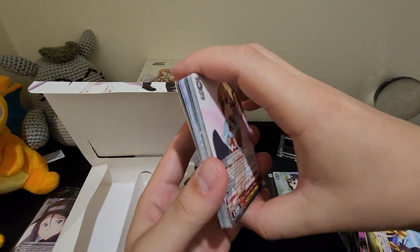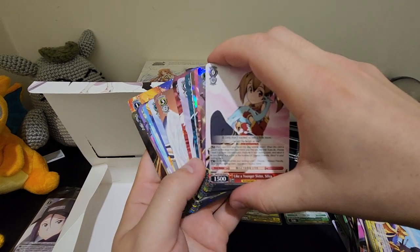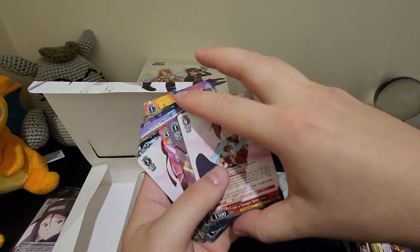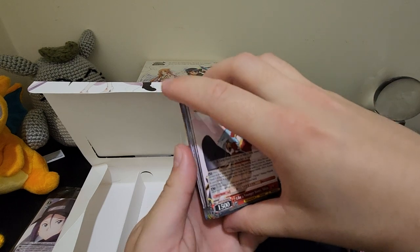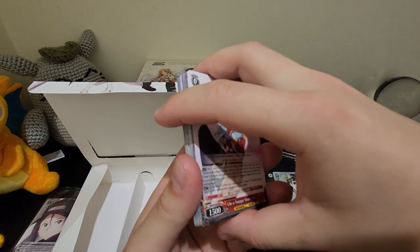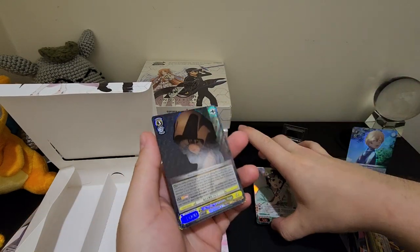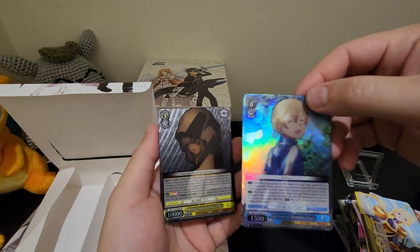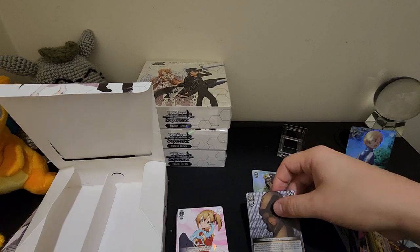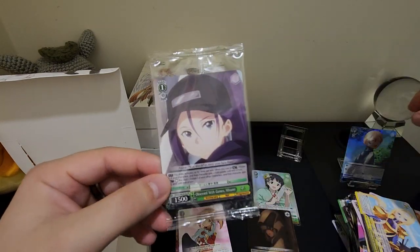So back to the beginning — you get approximately 20, at least 20 R's and RR's in one box. And then you get 3 textured Secret Rares — SRs. Plus this box topper as well, which is a PR — promo card. That's awesome, it's amazing.